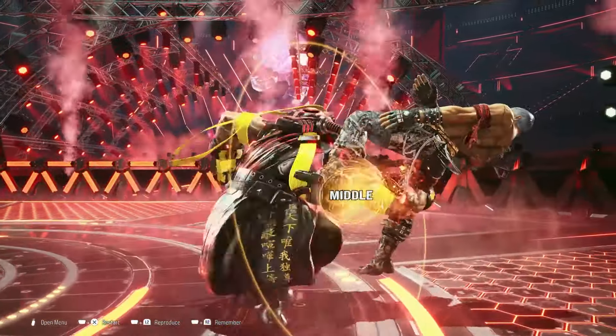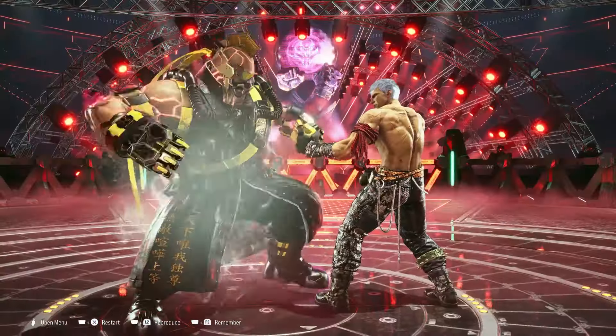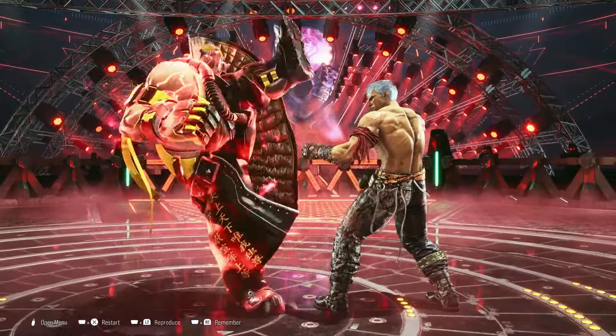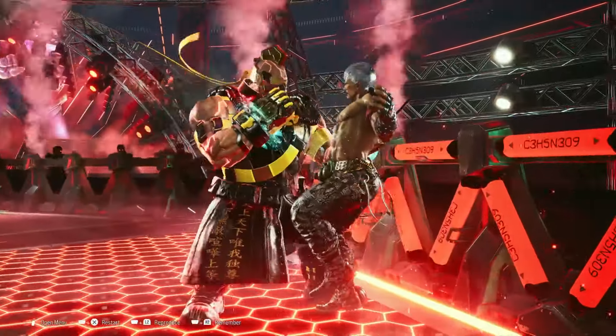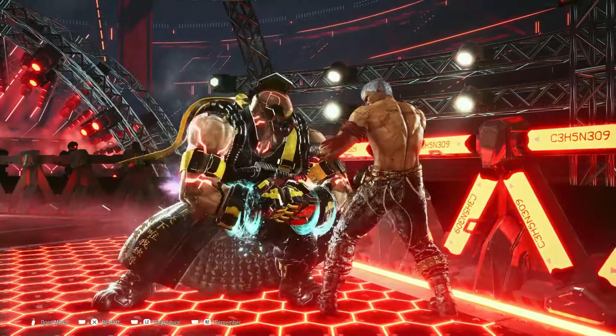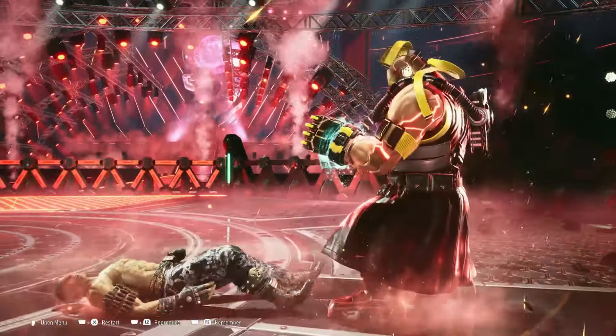His arms have long reach, making him a very strong character. He has 4,4,0,1+2 which is a launcher that gives Jack access to big damage. On top of that he has a stance called Gamma Howl, and he has a homing mid. A homing move tracks both ways, and having a homing mid is crucial because it stops people from wanting to sidestep left or right.